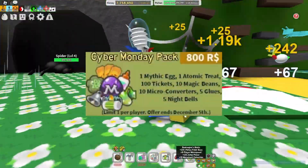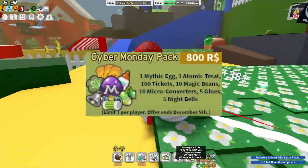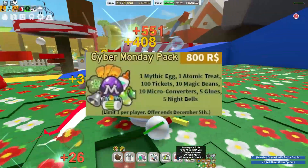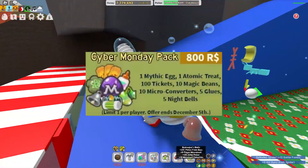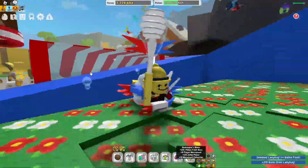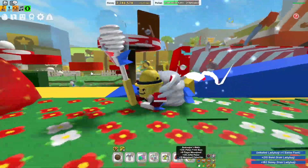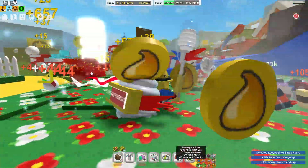From the Cyber Monday pack, it costs only 800 Robux and you get one Meaty Cat, one Atomic Treat — Atomic Treats are almost impossible to get — plus 10 Magic Beans and Chemical Converters. That's an awesome pack because you can get one Magnetic Egg, which is really the core of it.